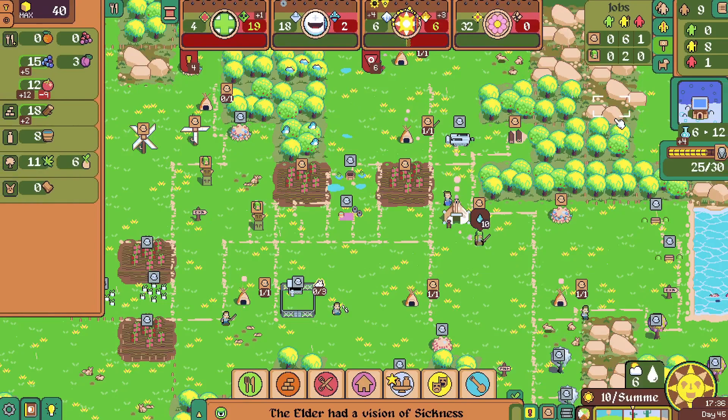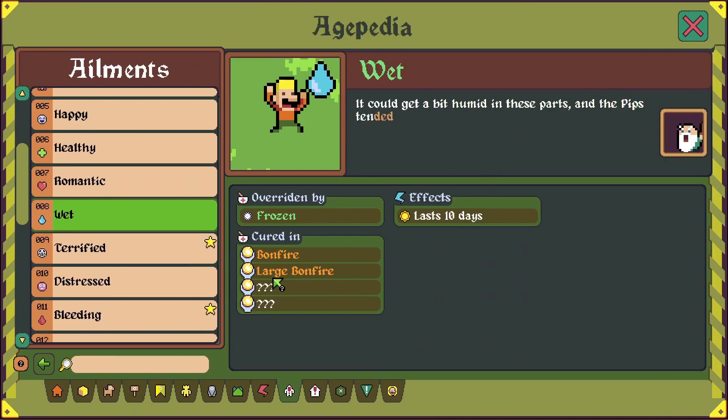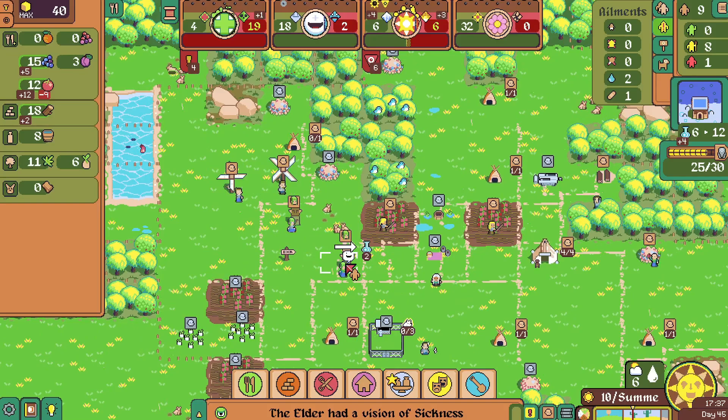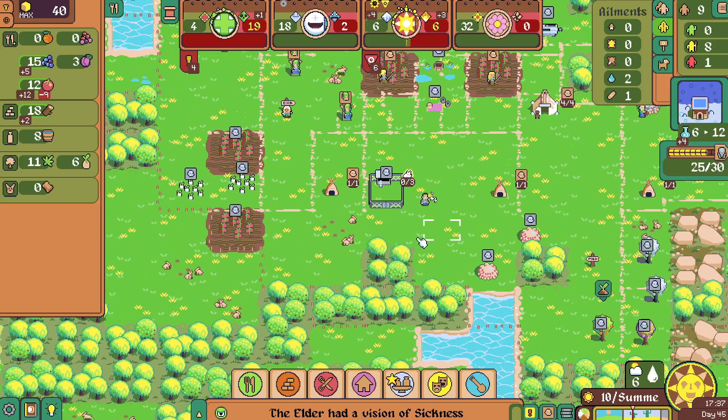I haven't noticed any pips getting wet yet — oh yeah, we got two wet pips. I don't think it really does too much, right? Overridden by frozen. We can cure them, but I don't know what wet actually does. Does it reduce their efficiency or something? She's producing two, they're both wet — is that reduced? I don't know. Not going to worry about it.